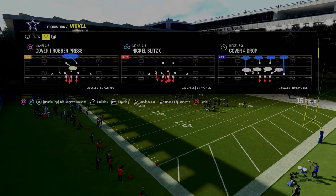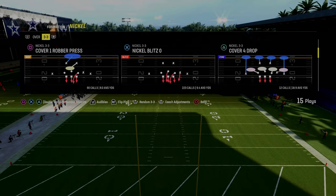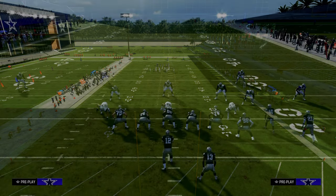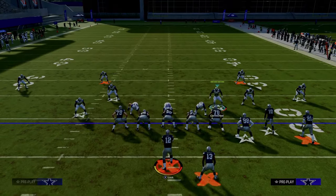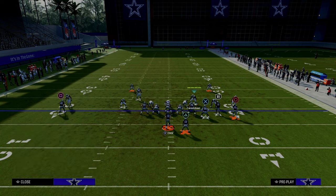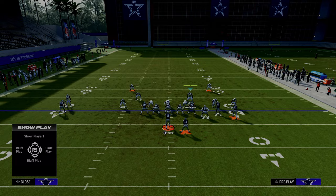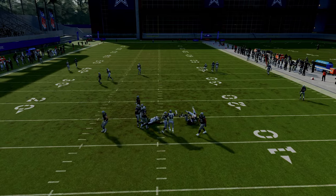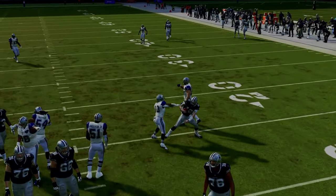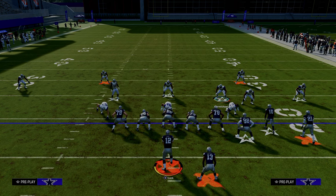What I wanted to talk about is this concept that I really like out of nickel blitz 0. We have auto-flip defense play call off. We're going to be flipping this play, and the basic setup a lot of people have used all year is they pinch the D-line, they shift the linebackers across, and then they press and basically create their coverages. This five-man blitz is really good — it's going to a lot of times come through the A-gap. But this is one of the big problems with this defense: it doesn't always commit. It's inconsistent.